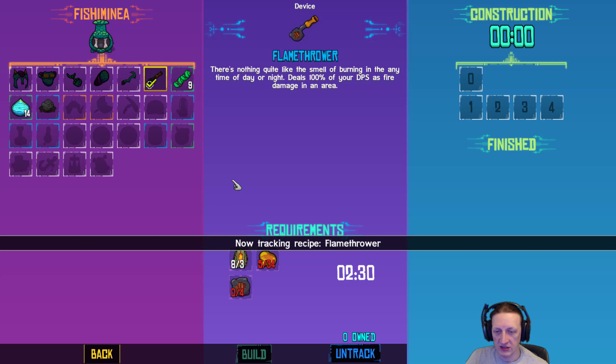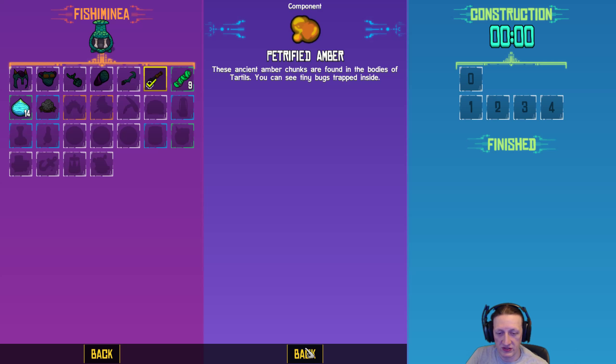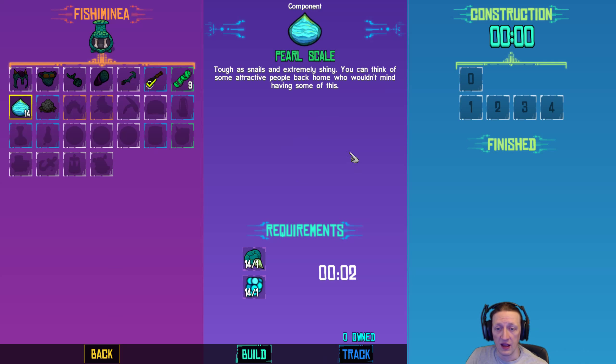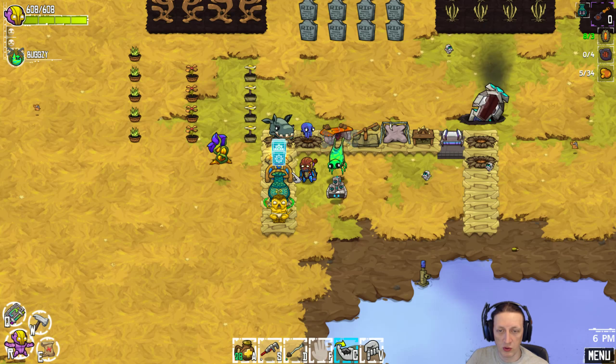And there we go — flamethrower, that's next. We have the nitro, we need petrified amber. These ancient amber chunks are found in the bodies of the turtles — you can see tiny bugs trapped inside. We also need turtle fire damp — this extremely volatile compound is produced in the belly of a domesticated turtle and must be extracted very carefully. So we need to tame a turtle! And on the pearl scale, I know for a fact we are going to need some of these at some point.